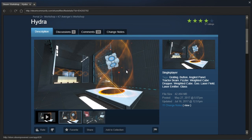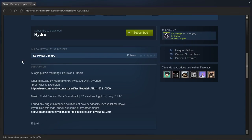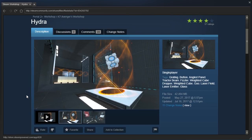Hey guys! I'm LB, and let's check out Hydra by K7Avenger, a logic puzzle featuring excursion funnels. Original puzzle by Magma McFry, tweaked by K7Avenger, Braintwist1 excursion. Music from Portal Stories Mel, Natural Light by Harry101UK.